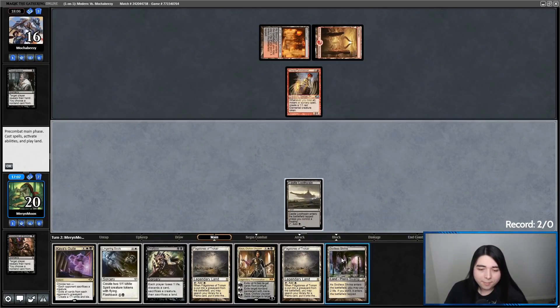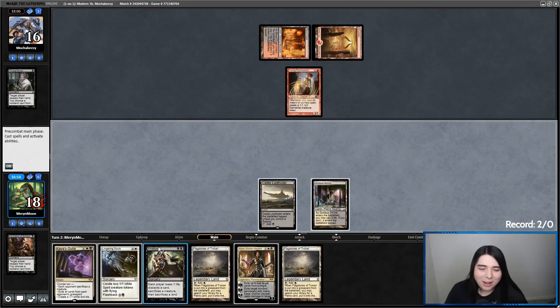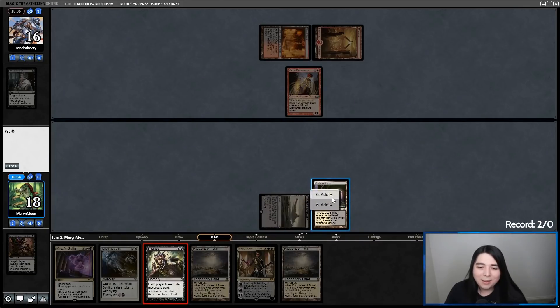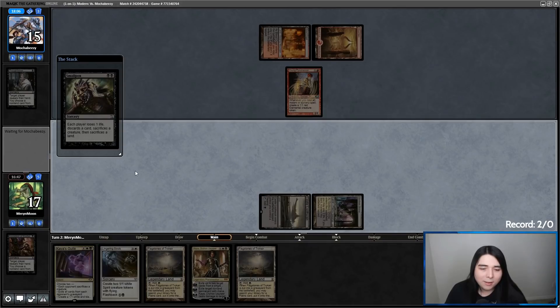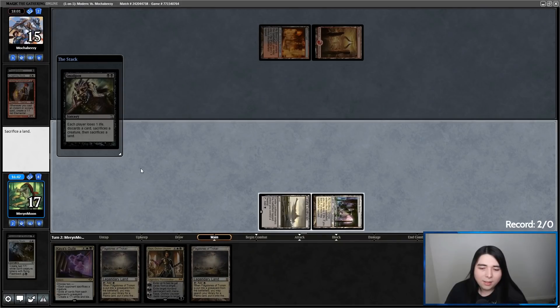Young Pyromancer. You know, I hate to say it, but it's probably in my best interest to Smallpox right now. It's not good value for me, but I cannot let this Young Pyromancer get a token and ruin my Smallpox later. Let's discard Lingering Souls. I think we're going to sac the Godless Shrine.